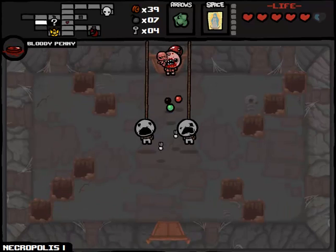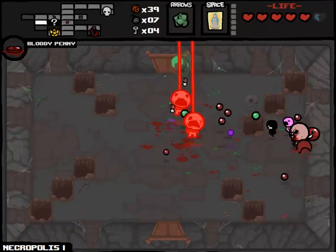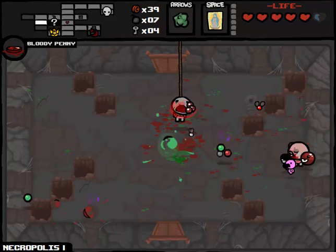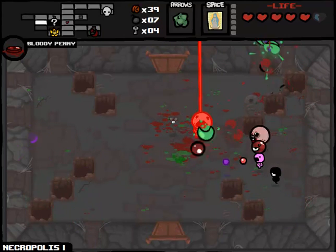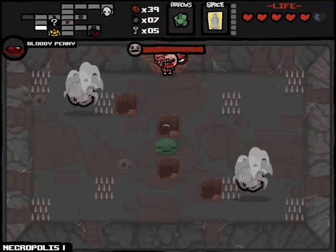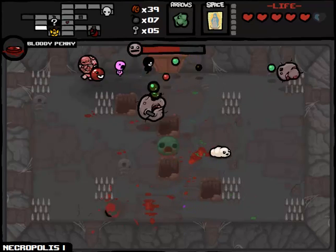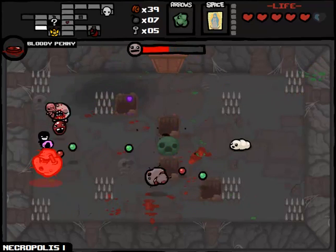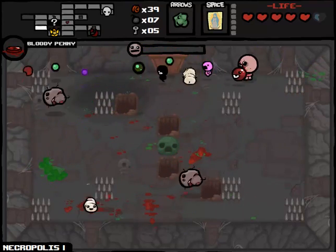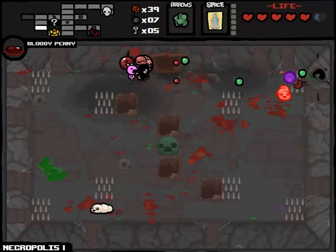Hey there we go, just in time! I'm a happy person now. That also counts as a speed upgrade, which would have been really beneficial before that War fight. But I guess that's what I get for rushing to the boss instead of exploring the entire floor first. Now we do have a second cube of meat so we're doing a little bit more damage. DPS - we're still not at mom's knife levels, but we're hurting people and that's important.